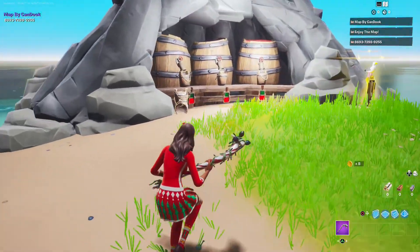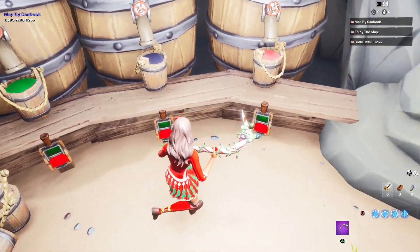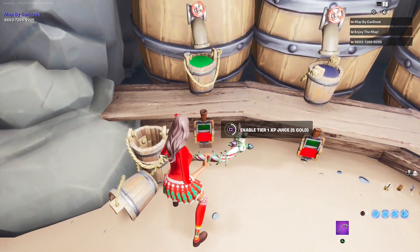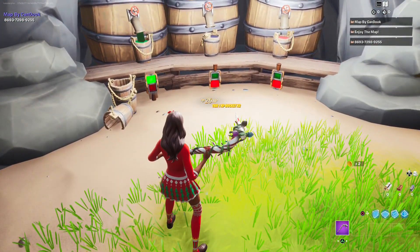Now you can see there are these three vats. This one is 5 gold, this one is 25 gold, and this one is 50 gold. Each tier earns you more XP. So let's do the 5 to start off with. As you can see in the bottom right, not only are we getting XP, but we're earning gold coins.